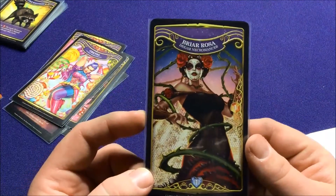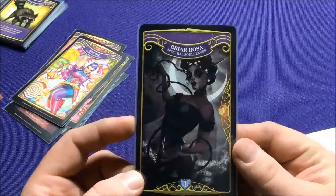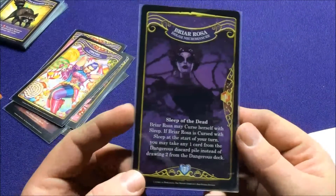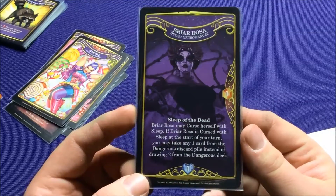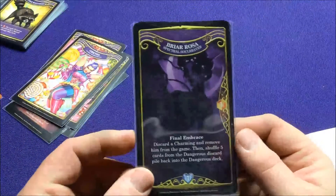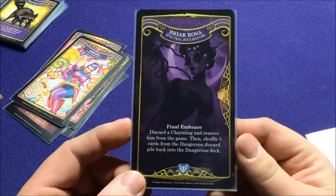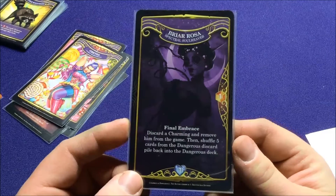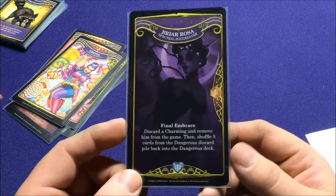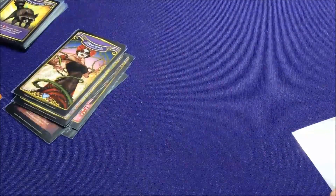We have Base Set Briar Rosa, who's a Dream Necromancer, and then the Alt-Art Spectral Soul Reaver. The base set has Sleep of the Dead, who can curse herself with sleep to do some extra stuff. The alt version has Final Embrace — discarding a Charming, then removing him from the game, then shuffle 5 cards from the Dangerous deck back into the Dangerous pile. She can recycle your discard pile — like a good Necromancer should.